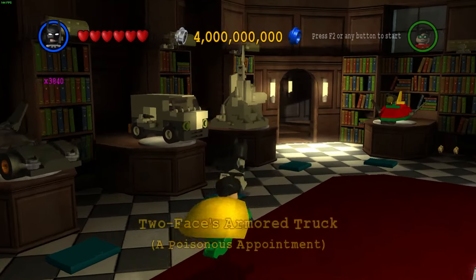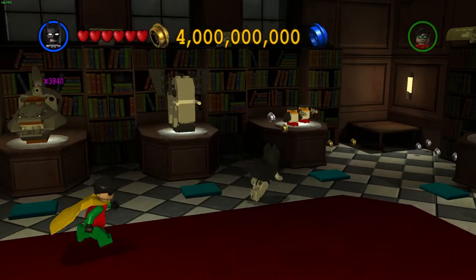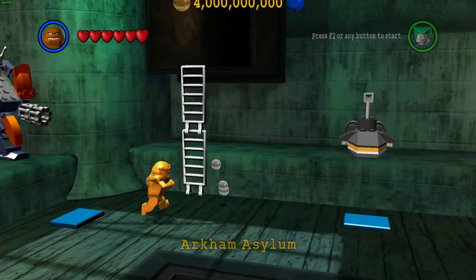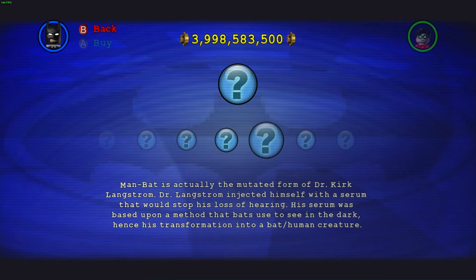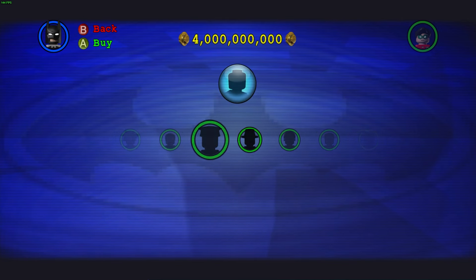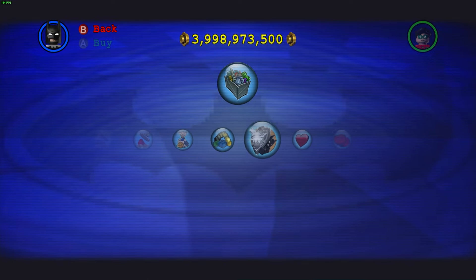You thought I was done? Hell no — we need to 100% the game to unlock all the characters, all the fun facts, and all the missions. So I played for the past seven hours to collect 300 minikits, 30 red bricks across 30 levels. After that we unlocked every single character, every single vehicle, every red brick, as well as two bonus levels.